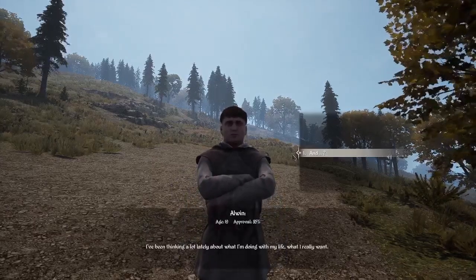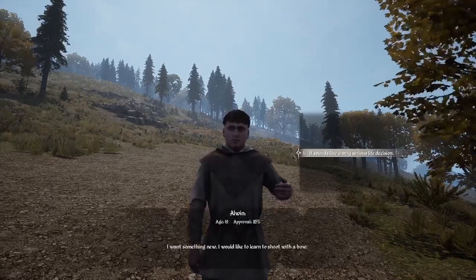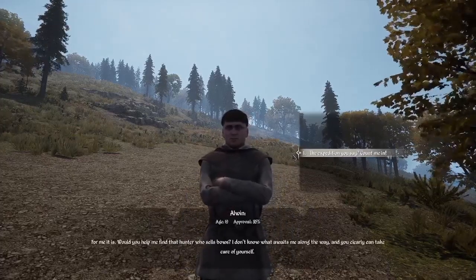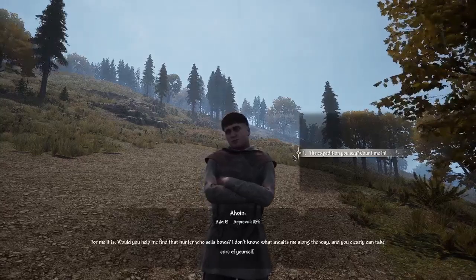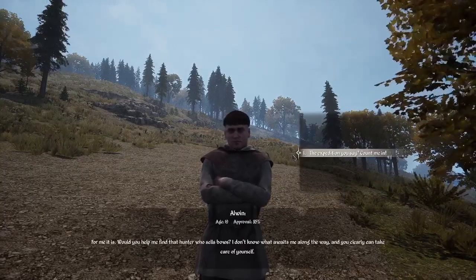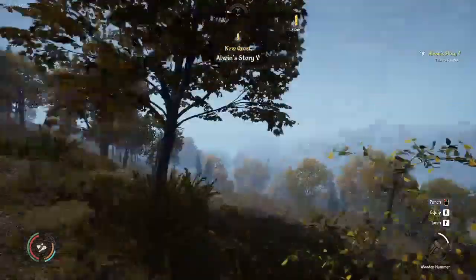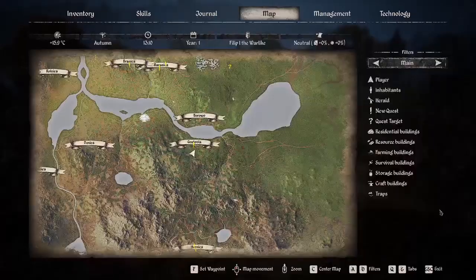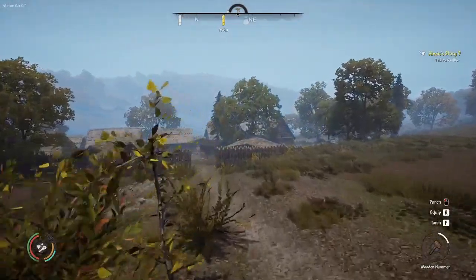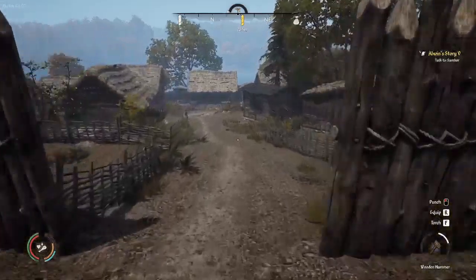Alvin says he's been thinking a lot about what he's doing with his life — he wants something new and would like to learn to shoot with a bow. He asks me to help find the hunter who sells bows, since I can clearly take care of myself. Count me in — lead the way. We can ask Felivor where he is exactly. He is up here, north of Brovo. On the way, we're stopping by the tavern. I hope you don't mind, Alvin — stopping to get some food for the journey. Water we can drink from the river.